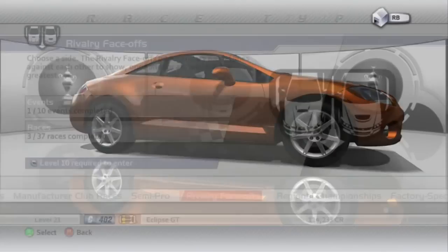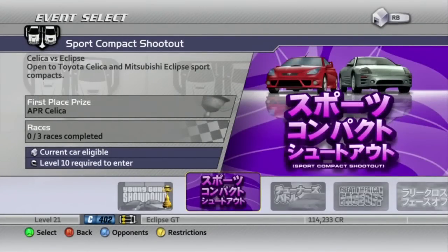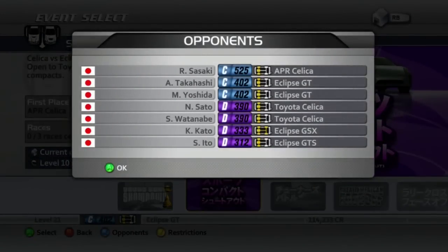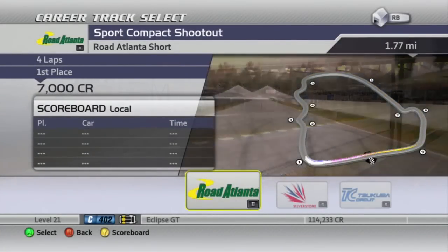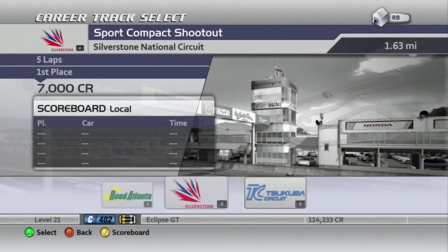So here's the car we're going to be using for this segment - two of the rivalry face-offs and the second events, which is the Sport Compact Shootout, Celica vs. Eclipse. Here's the opponent list. Sasaki is driving the prize car - surprise, surprise. Always got to have the lead car be the car you win from this. We're going to Road Atlantis Short - first time we've been to Road Atlantis in a while - and Silverstone and Sakuba.